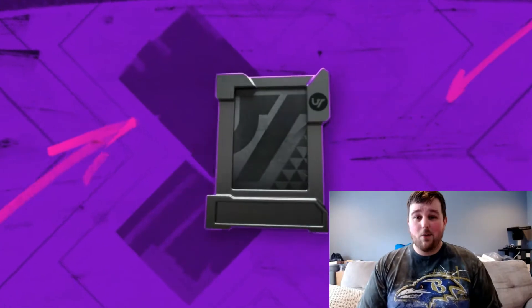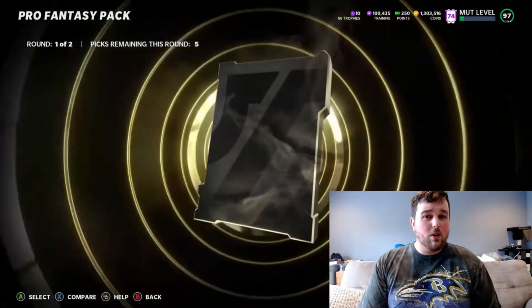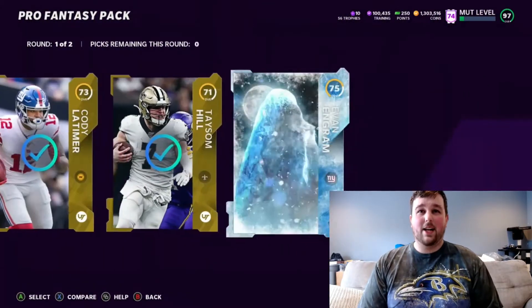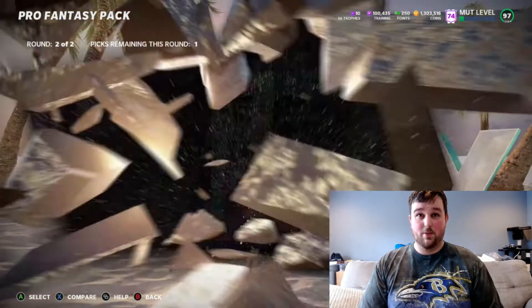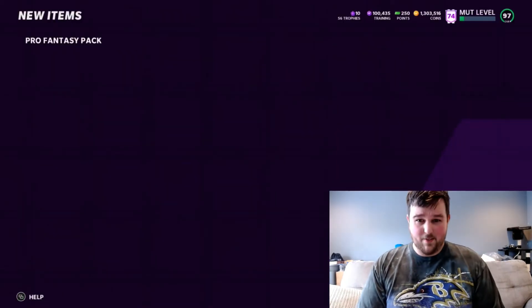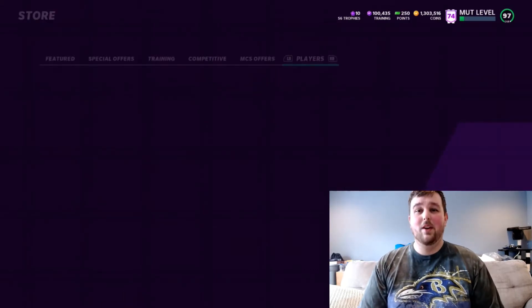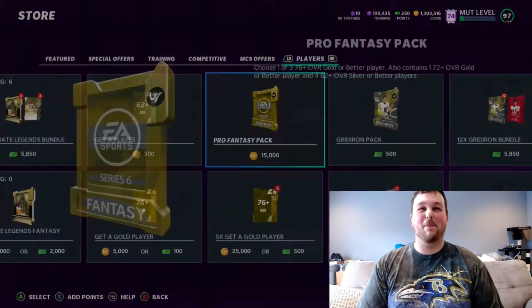Typically when I'm doing a pack opening, if I can get three quarters of what I spent back, or maybe even half of what I spent back, I consider that a win. We get two frozen players and a Super Bowl card — 94 Sammy Watkins. There we go! Sammy Watkins has a power up. Might add him to the Ravens theme team just because he's a new Raven, but still a 94 overall pull — you just bought a profit on that pack for sure.